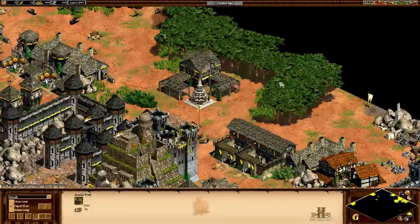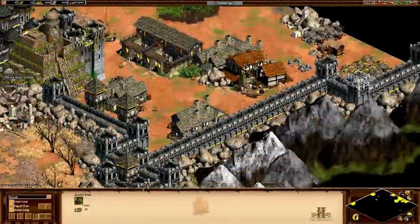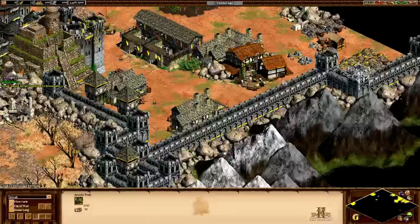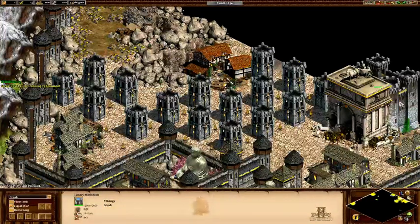At the start, the Dwarves have their town center about halfway between the right and the top of the map in the Iron Hills. The Iron Hills houses one of their siege workshops, and just to the top left of them you'll find Erebor, which houses their second siege workshop. It's worth noting that the Dwarves are the only player on this map to have more than one siege workshop, so make sure you make good use of them.